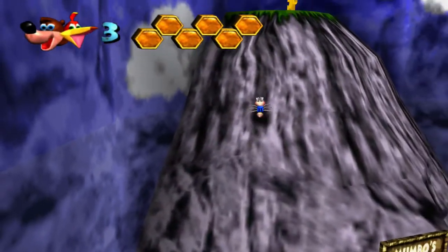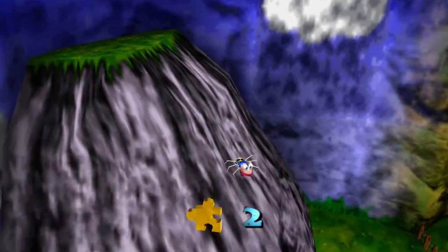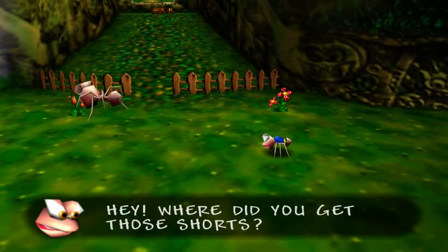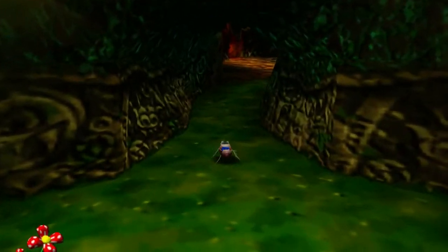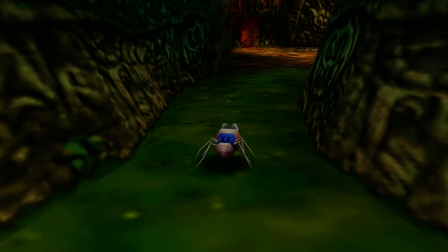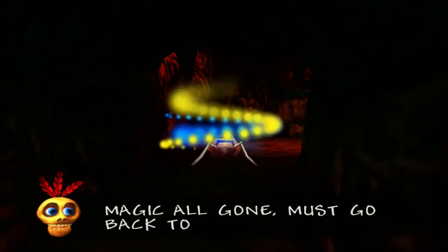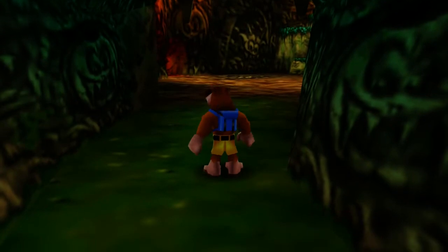The termite can just climb up here and get this jiggy. Cool. Now, how far can I go with this power-up? The game tells me the Mumble magic is getting weak and the animal will turn back — so you can only go a certain point before you transform back.